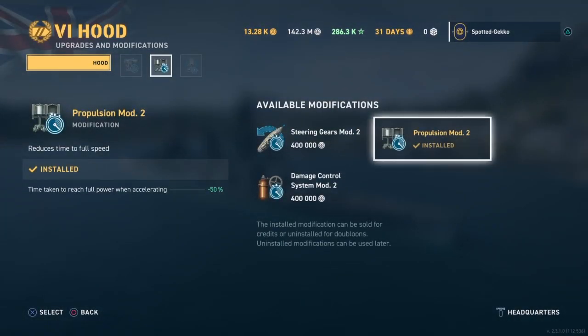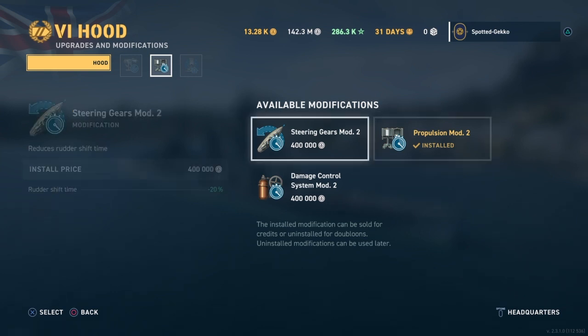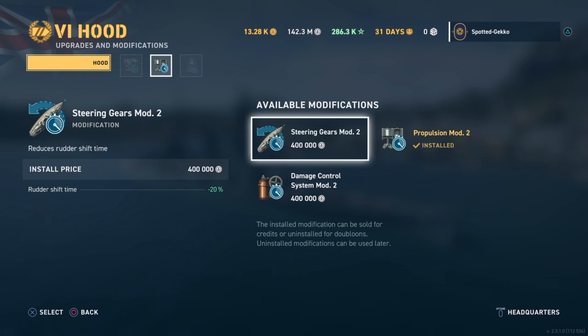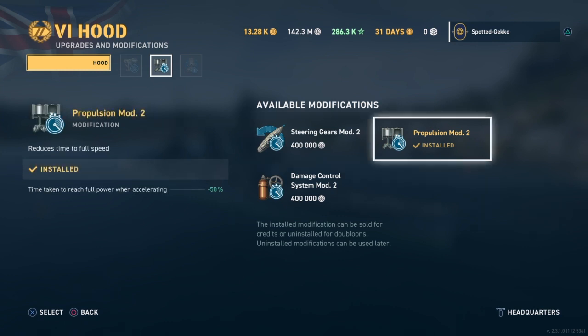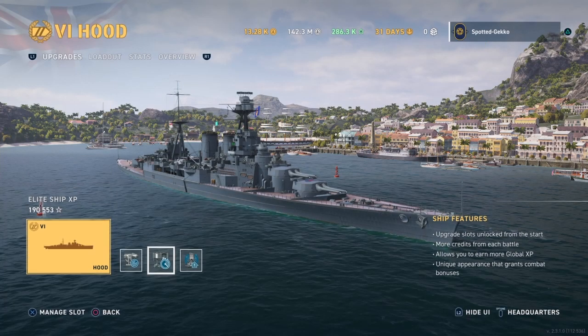For the second slot, I recommend propulsion. I like having the increased acceleration, and on this speed build it is a must-have. Some people will choose the steering gear for additional rudder shift, or the damage control system. But for me it's all propulsion on this one.